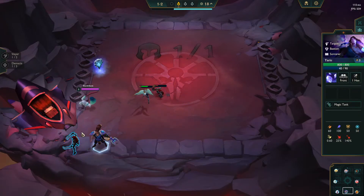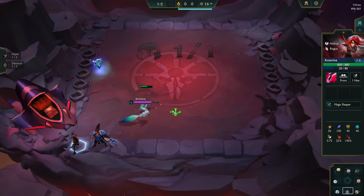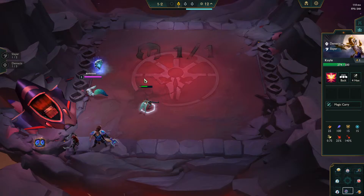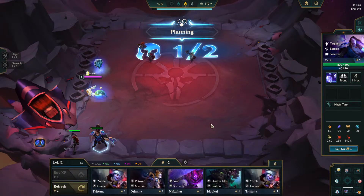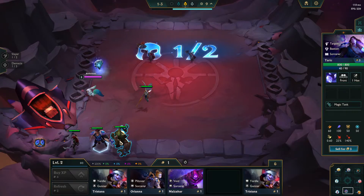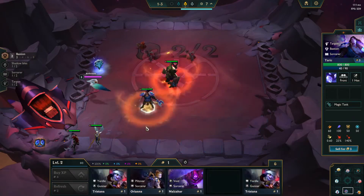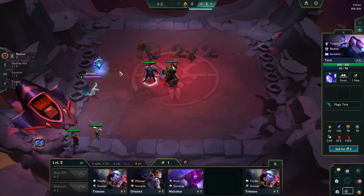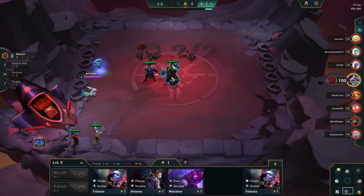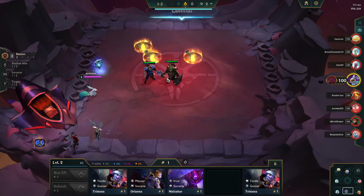We got a Targon Taric and a Noxus Rogue. I always want to try new builds, new funny things, but I'm not sure we can get it to work sometimes. For instance, I like this setup — it's defense heavy, no damage at all, but it's pretty good.